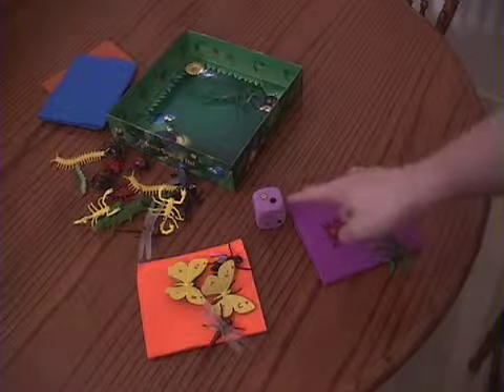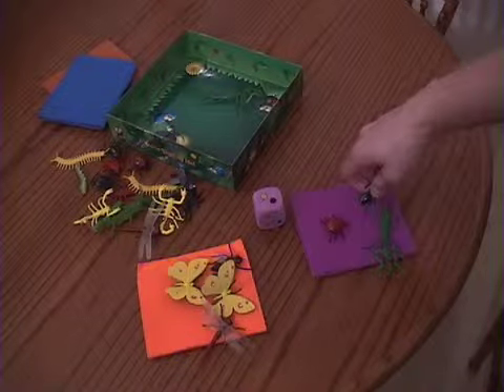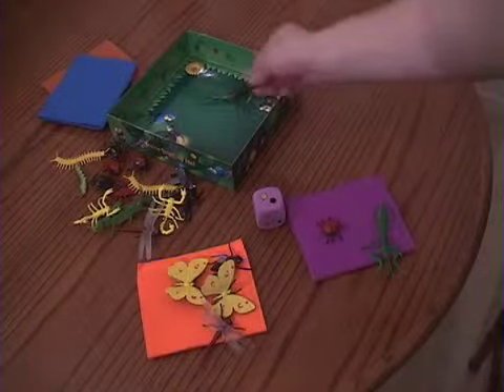In this example, the purple player rolls this on the die. Purple does not have a yellow bug, but does have a black bug. So the purple player places the black ant into the garden.